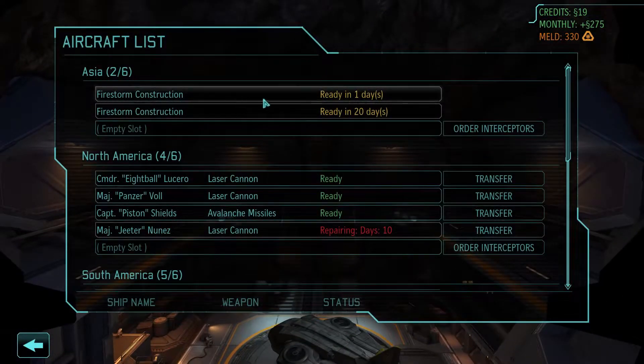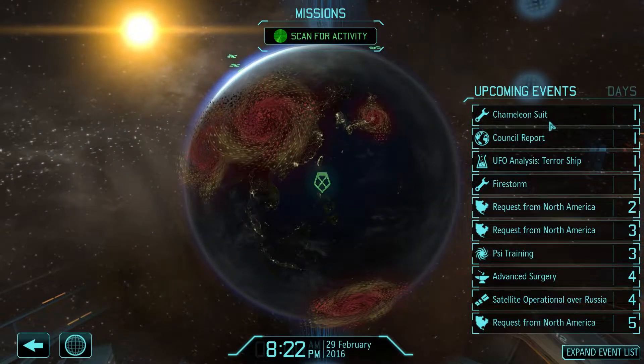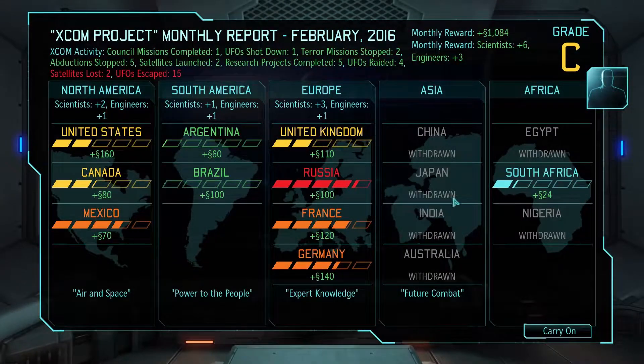How long till our firestorm is ready — a day? I'll have to be laser cannon equipped now, like the rest of them. Our chameleon suit's almost done. Incoming transmission — Grade C. A bunch of UFOs escaped.